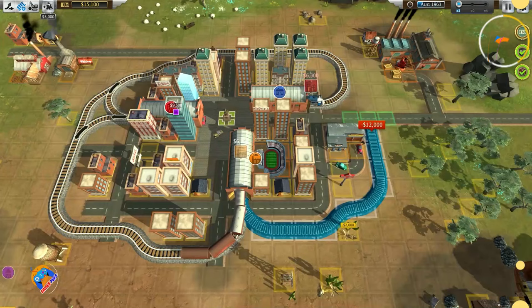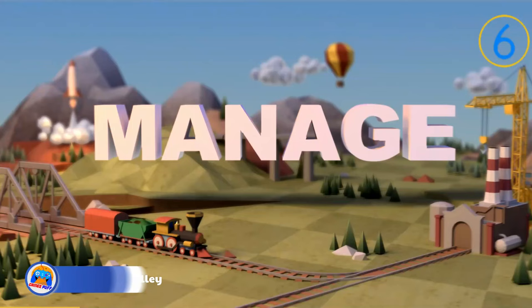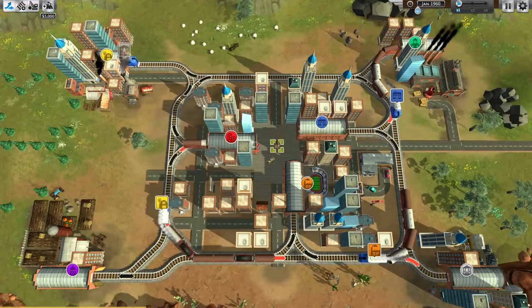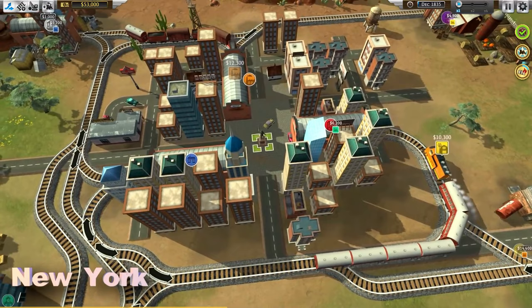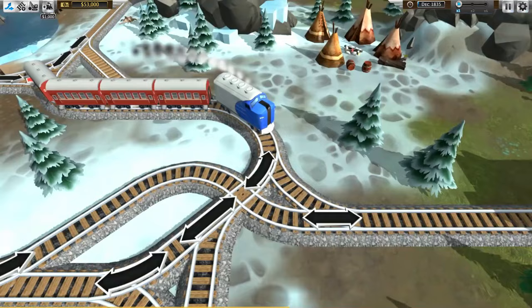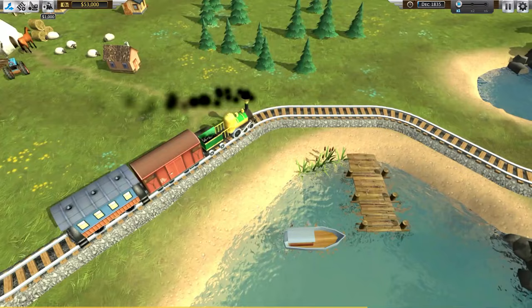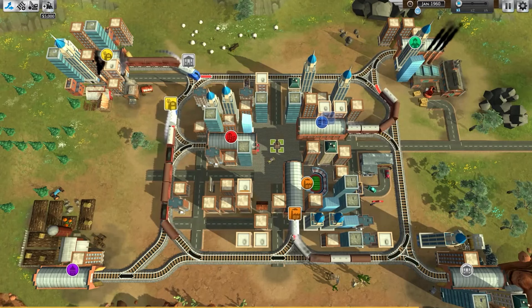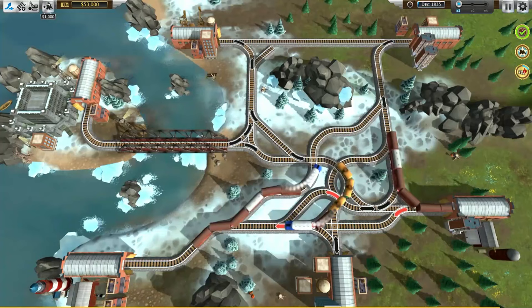Next up, we have Train Valley. Players create and manage a railway network in Train Valley. They must connect cities, villages, and factories with lines and guarantee trains move smoothly between them. Each map in the game has its own obstacles, and players must carefully manage their resources to buy more trains and tracks as their network grows. Train Valley is difficult yet rewarding — it's fun and teaches railway engineering principles. With its intricate train models and gorgeous scenery, the game is visually fascinating.